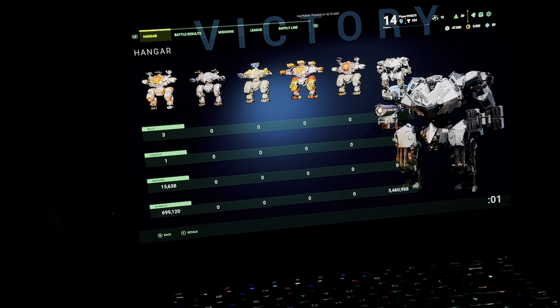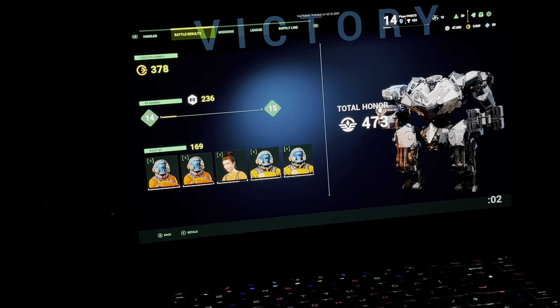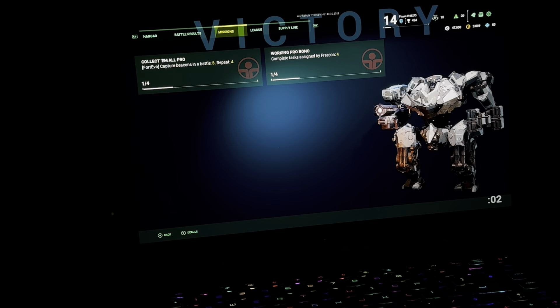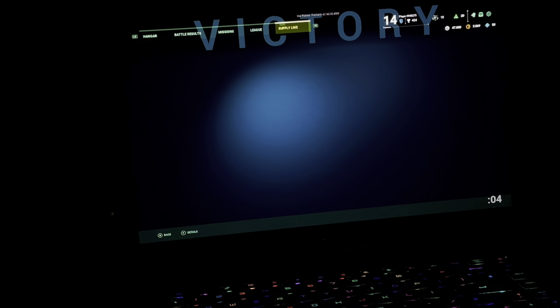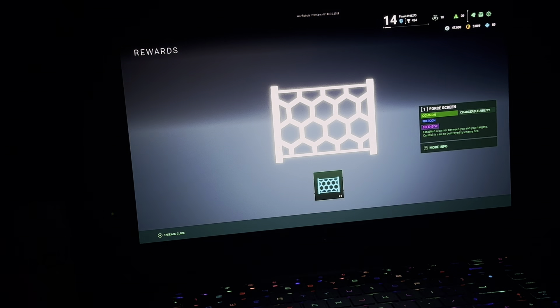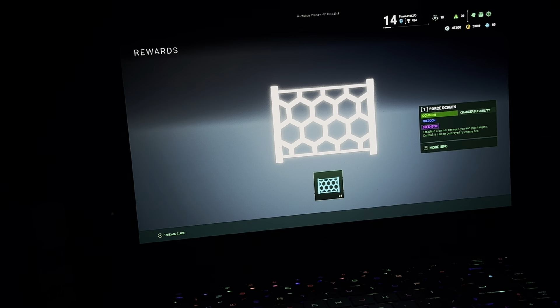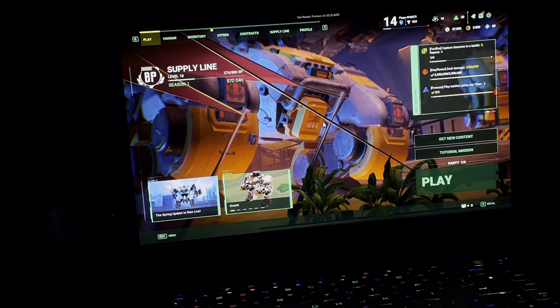You see the one that caused the most damage — the titan — it actually tells you. That's how you know which robot is doing more damage and which build is the best build that you've got.